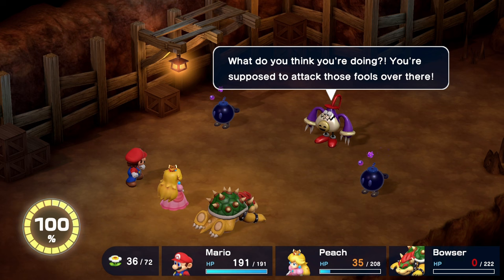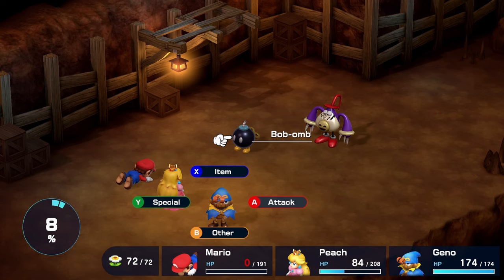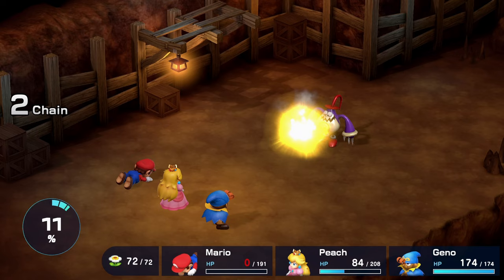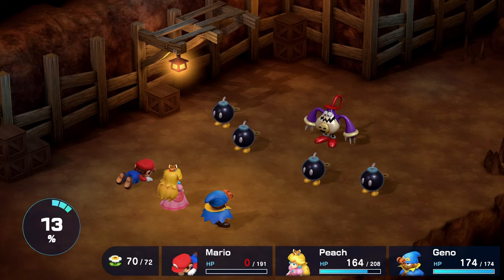But what happens if the bombs are only facing you? Well, there's a very slim chance — a very slim possibility of turning those bombs away from you by doing a perfect timing. Beware, this is very, very rare, even when you have mastered the perfect timing on your attacks. It's basically RNG. And the risk factor here is that if you strike those bombs and they don't rotate, you're probably getting hit.